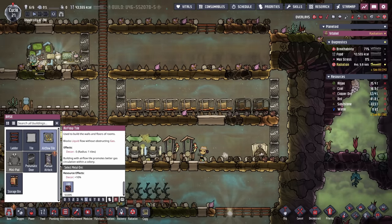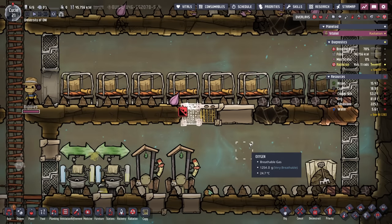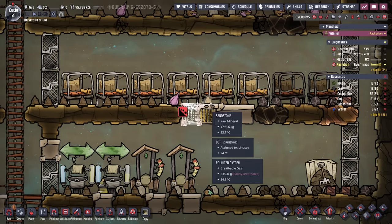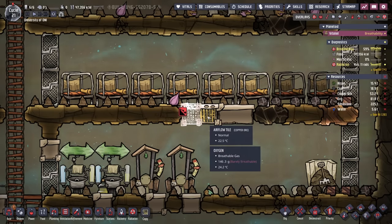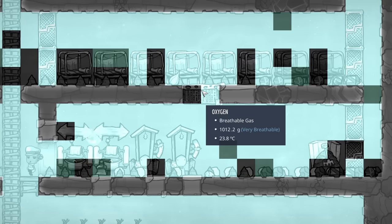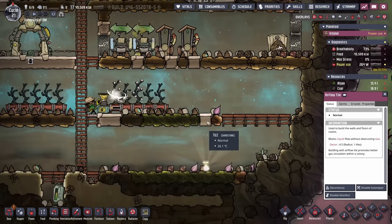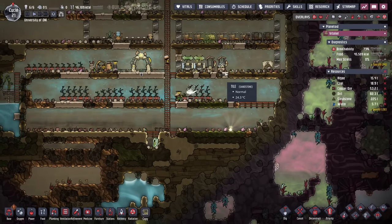Airflow tiles require a metal ore — in this case 100 kilos — and we're going to put one here and one here. As the name says, they are tiles that allow for airflow. Liquids will not pass through them, duplicants can still stand on them, and more importantly, carbon dioxide will be able to flow through. Carbon dioxide naturally sinks because it's a heavier gas, so it falls down into the bathroom. You might think to put airflow tiles all the way down to our carbon sink floor — that would be a mistake, and I'll show you why in just a minute.